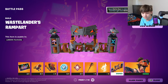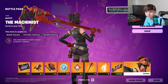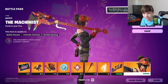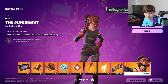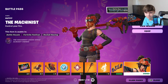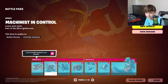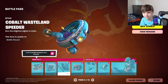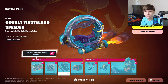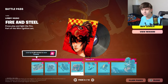We got the Machinist — she's like a welder type. I thought it was apocalypse-themed but it might be like steel welder themed. Loading screen, spray, another style for it. I think I like the blue — that blue is clean, I like that color. Got fire and steel.